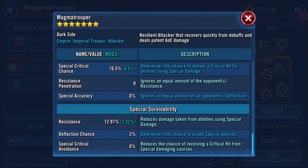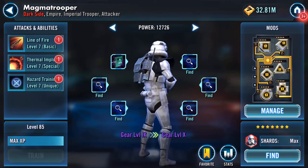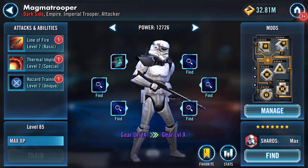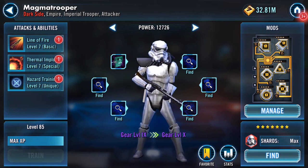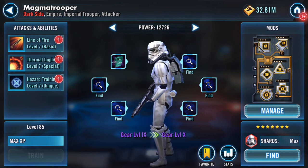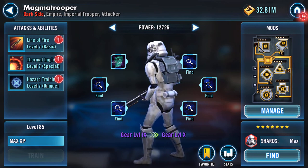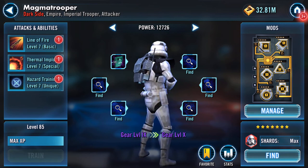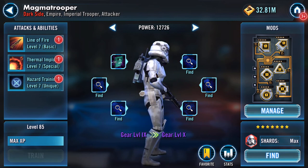1,390 on his special damage and still 12.97% on his resistance. That is a gear level 9 Magma Trooper, who is also an Imperial Trooper. I think he is the last of my Imperial Troopers to be geared up.